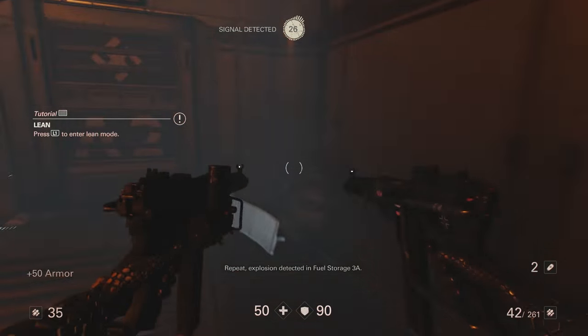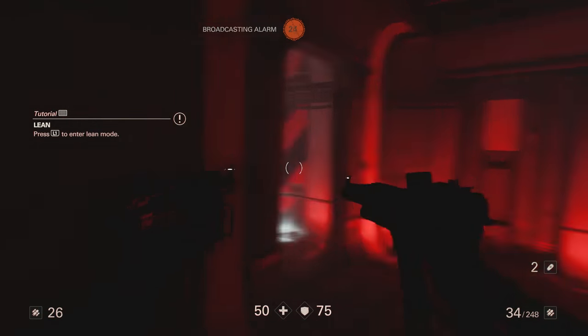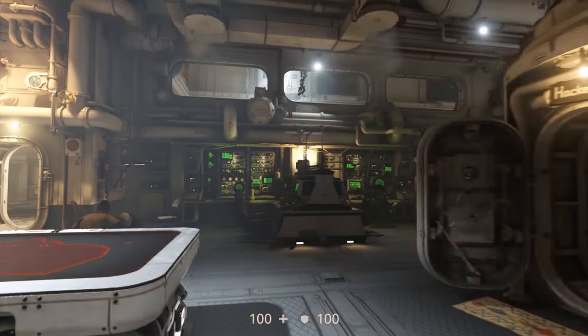Wolfenstein 2: The New Colossus is one of those games where you can play hours and hours and still not see everything the game has to offer. This kind of content takes the form of the ubercommandant missions, which task BJ with hunting down and killing high-ranking Nazi officials.